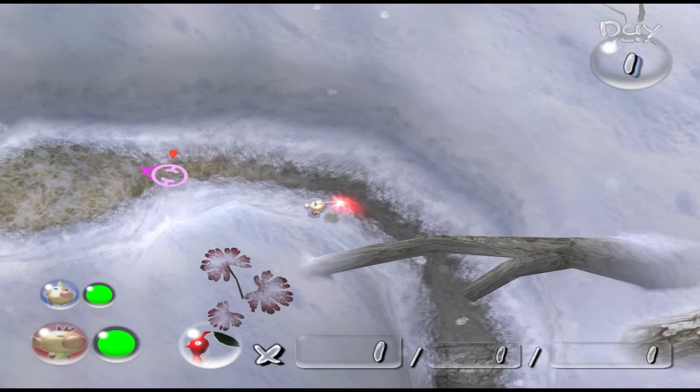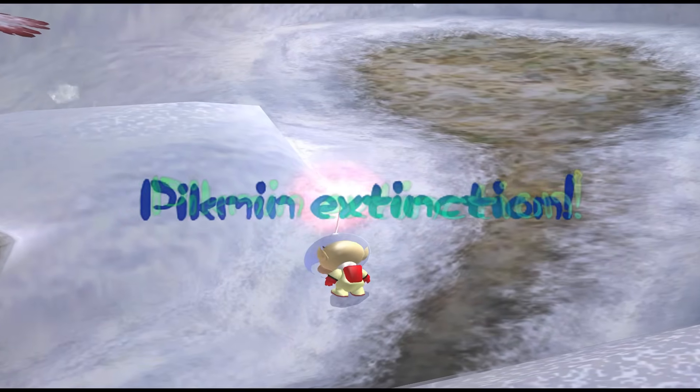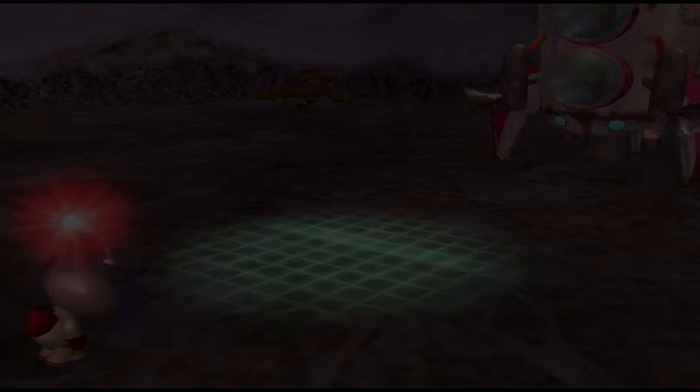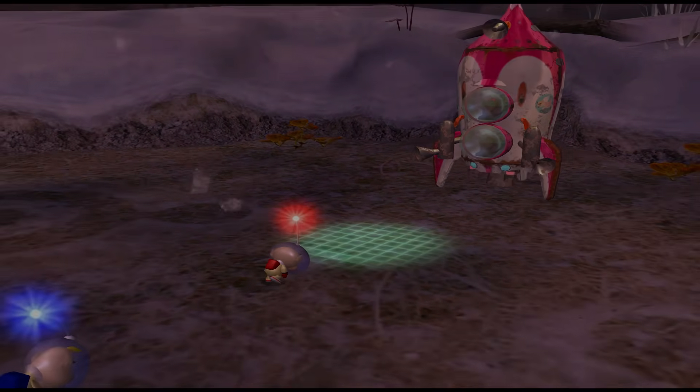However, this still does exactly what we want. Since we avoided whistling the other kids in the beginning, killing just Stefan here tricks the game into thinking all of our Pikmin have died, which ends the day early with a Pikmin extinction — completely skipping over all of the tutorial nonsense and propelling us straight into the real meat of the challenge.